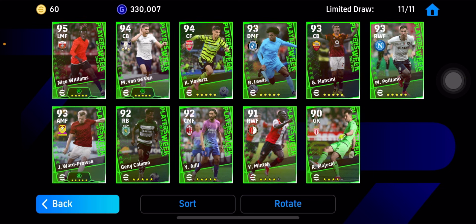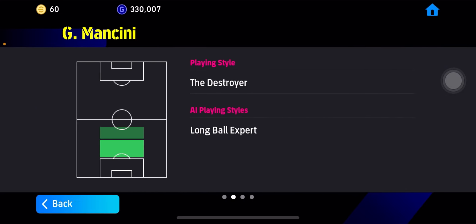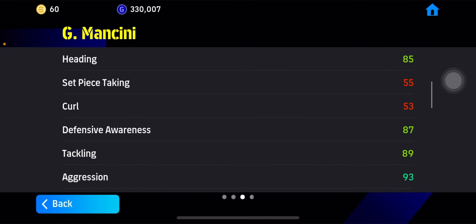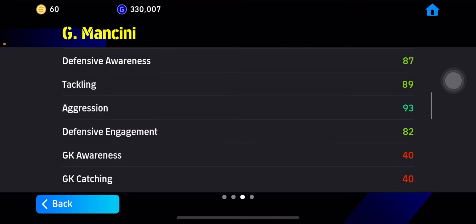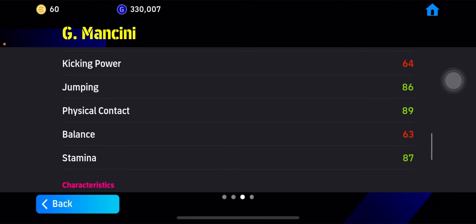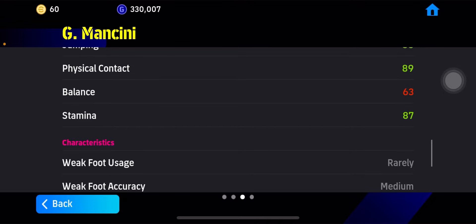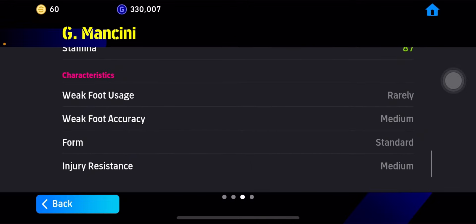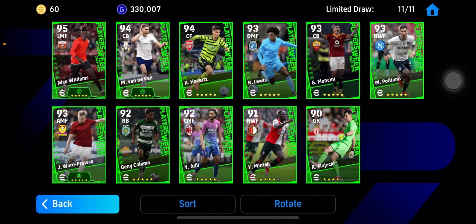Moving on, we have Mancini — a destroyer CB again. He's got good heading and his defensive stats are really good. Speed is decent. Kicking power is not great, but physical contact and jumping are really good. Height is 190. Stamina is also good. This card is a really good card. He's got all the important skills, so if you got him you can use him in your squad.